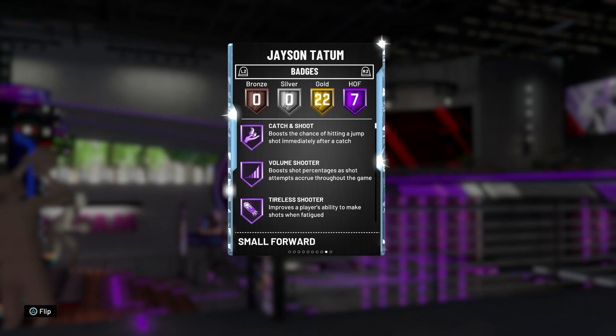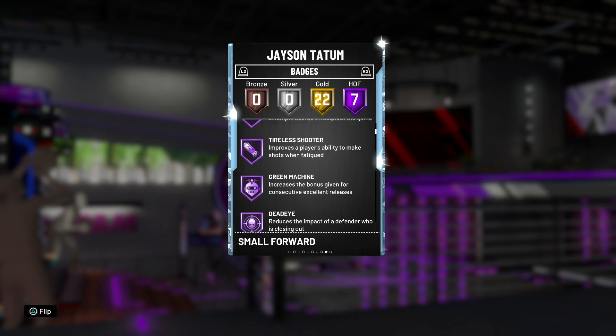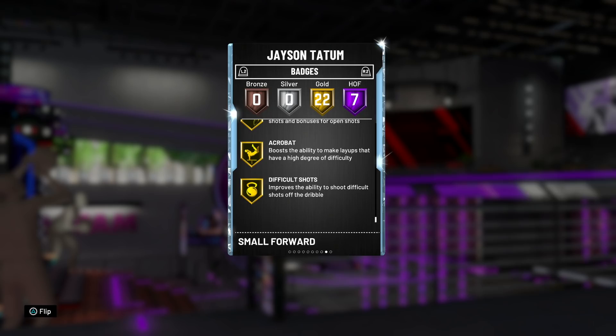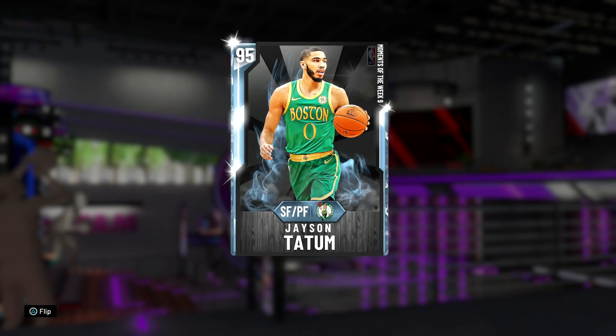When we dive into the badges, you saw the 100 dunk tendency there. He's got seven Hall of Fame badges: Hall of Fame catch and shoot is going to be fire. I'm liking volume shooter, tireless shooter, green machine, dead eye, clutch shooter, and space creator — all very nice offensive Hall of Fame badges. He also comes with 22 other gold badges, such as stop and go. He actually has clamps — they gave Jason Tatum gold clamps, which I found really funny. He also has gold quick draw, gold range extender, and gold difficult shots. All around, not a bad card — the gold clamps means he just doesn't get blown by.